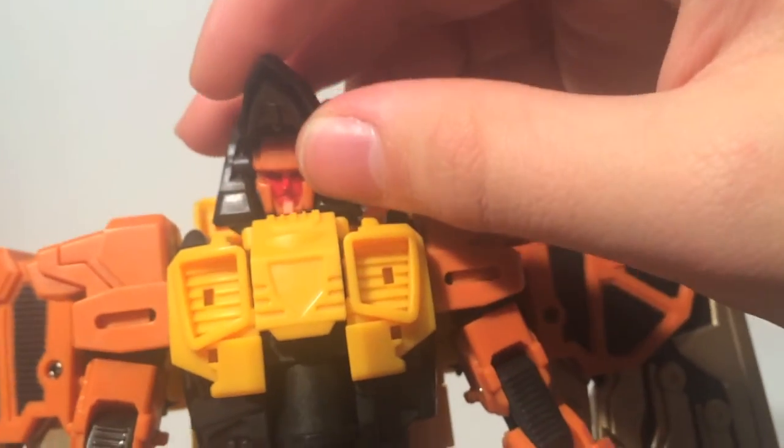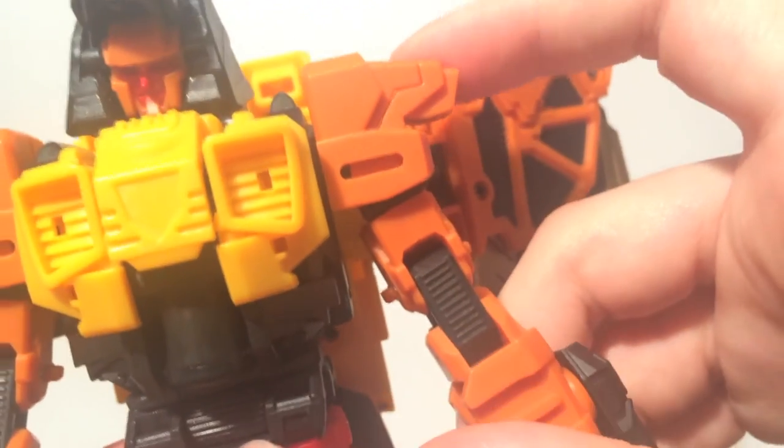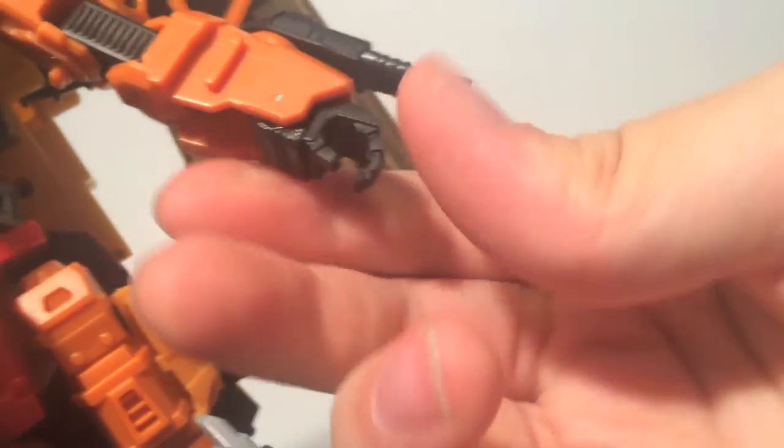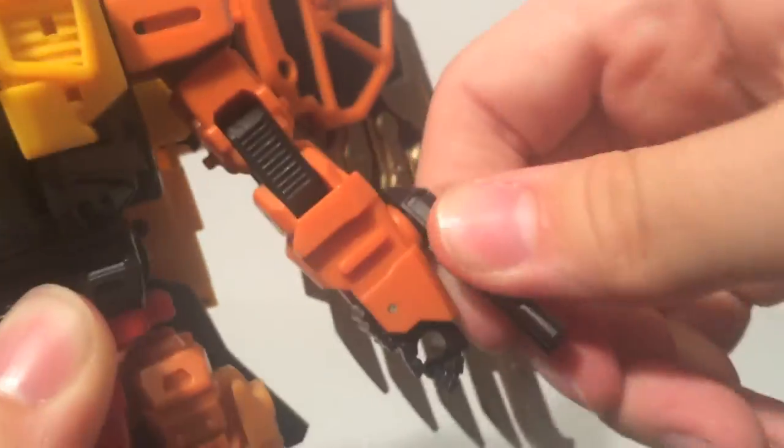In terms of articulation: his wings are the same as eagle mode. His shoulders can rotate out on a ratchet joint, 360 degrees (blocked by wings), and he has a ratcheted double-jointed elbow due to the transformation. There's also a wrist joint that pivots in, and the arm guns can be rotated around.